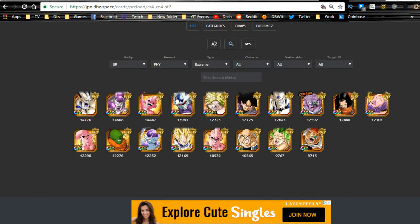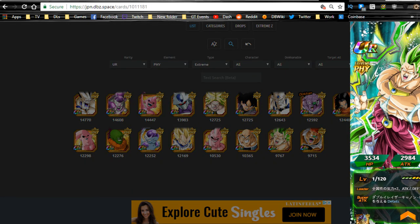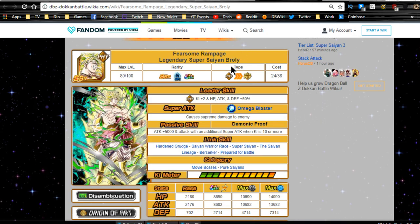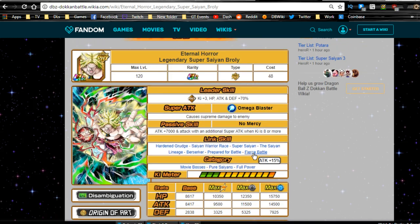Think about it — how many units do you actually have to run on a physical team next to a Super Saiyan Broly? There's not that many Super Saiyans. You have this Vegeta who busts the enemy's attack by 40% when he attacks them, and the free-to-play Broly who's also supreme damage with ki plus 3 and attack plus 70, but he doesn't have that many awesome linking buddies. His links are Super Saiyan, Saiyan Warrior Race — which is a flat buff — and Berserk. He just doesn't have great linking options on a mono physical team.